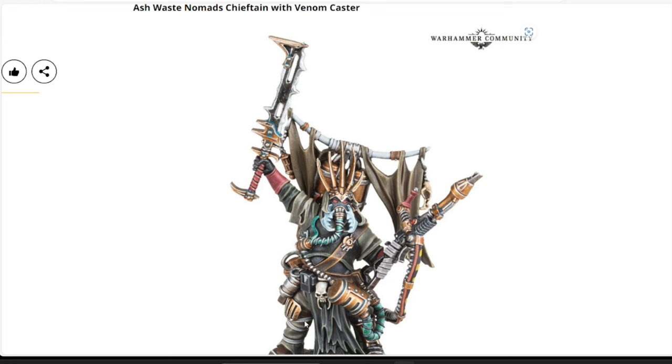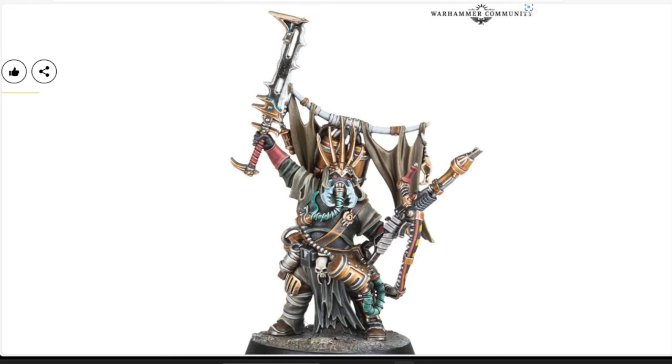Then we have the Ash Waste Nomads Chieftain with Venom Caster — a brand new character coming in Forge World resin. He's got the venom caster and a cool new combat sword. Very nice and unique sculpt that opens up possibilities for conversions. The Ash Waste Nomads Chieftain with Venom Caster comes in at $36 USD.